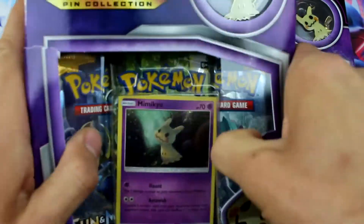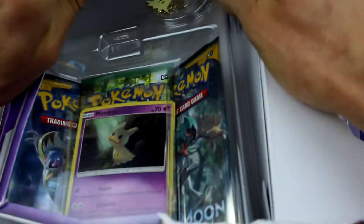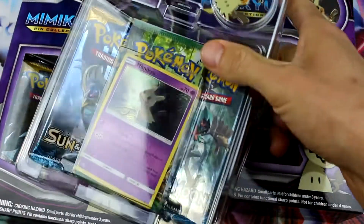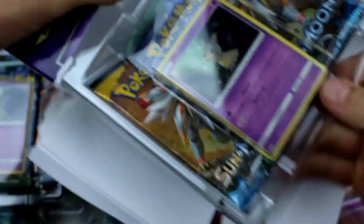You'll notice that some of these were released early — the Mimikyu was released early at Target, and the Mega Sharpedo and Mega Camerupt are actually supposed to be released today, April 8th or 9th. What happened was Target releases products early every once in a while, and I found out they got approval from Pokemon to do so. So if you know a product is coming out, Target is definitely the place to go check.